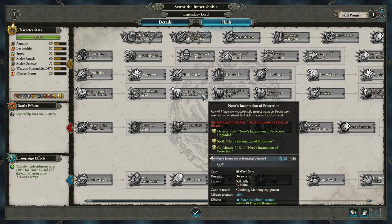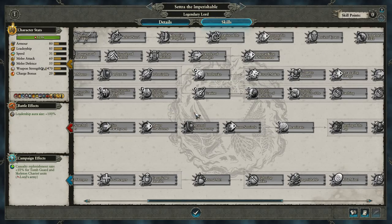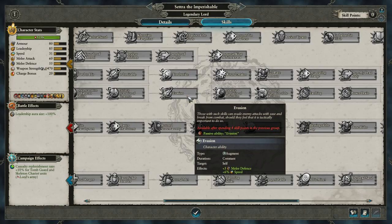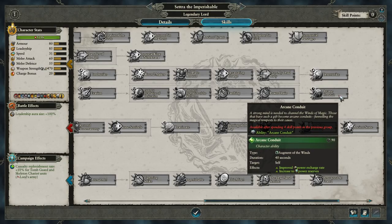This line over here is just the Lore of Nehekhara — there's a separate video up about that with details on every spell. We've got Evasion in the center, which is your standard plus 5 to melee defense and increase to speed as well. Then all the way at the end, we've got Earthing, Power Drain, and Arcane Conduit. Important to keep in mind — it's a regular Arcane Conduit, not a Greater Arcane Conduit.